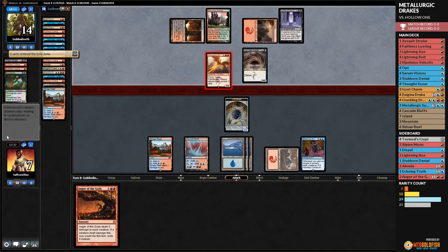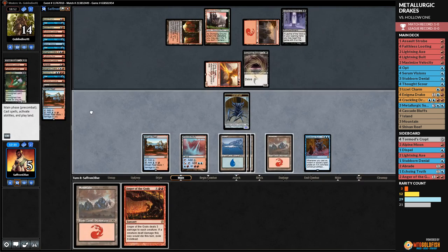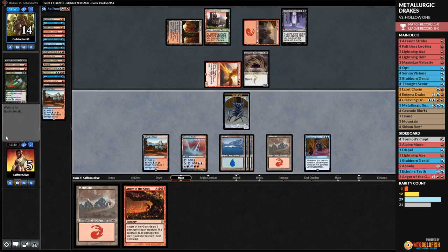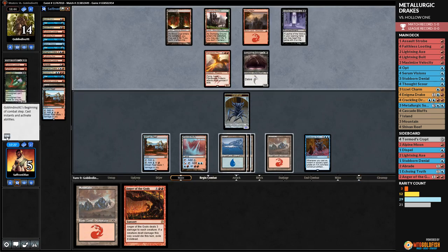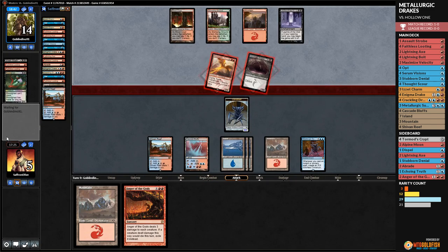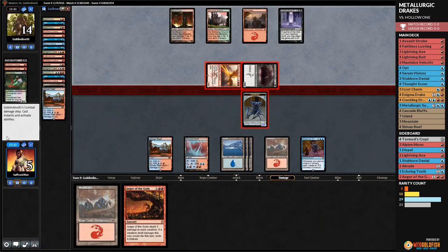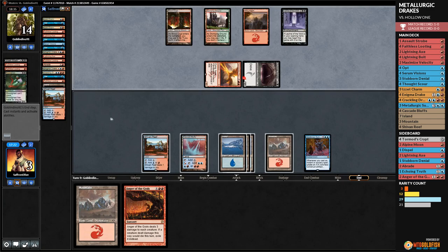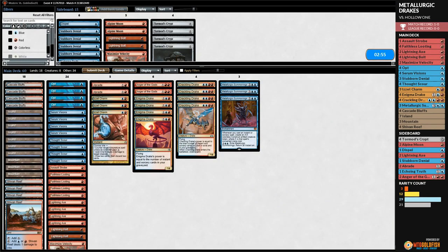Opponent plays Grim Lavamancer, Angler gets big, attacks us to five and passes. We draw more lands. A spell, a drake — anything gives us a shot there, but we whiff. Now we're dead. The opponent got the bolt. Our deck betrayed us a bit with a lot of lands, but our opponent also had the turn-zero Leyline, which is pretty brutal.